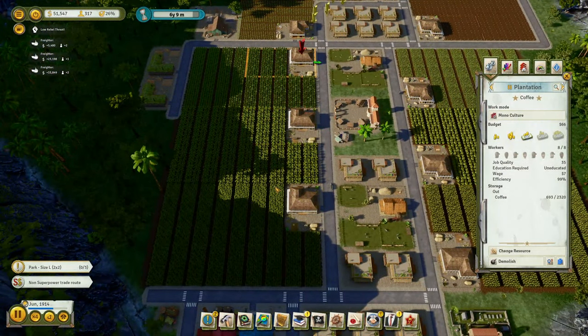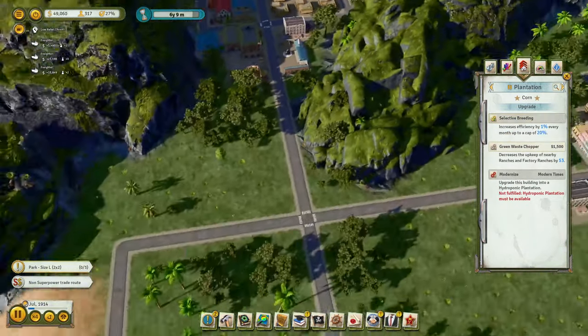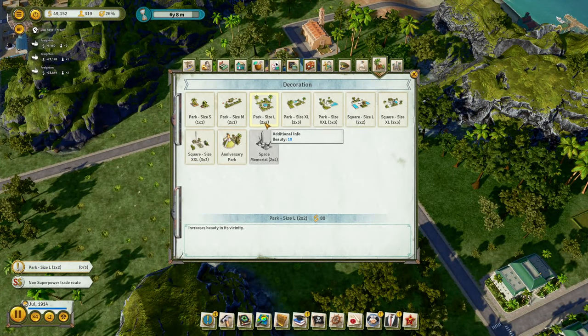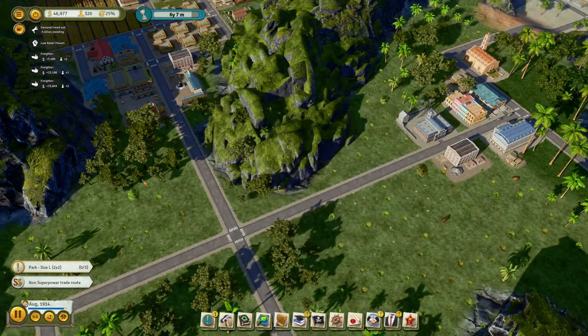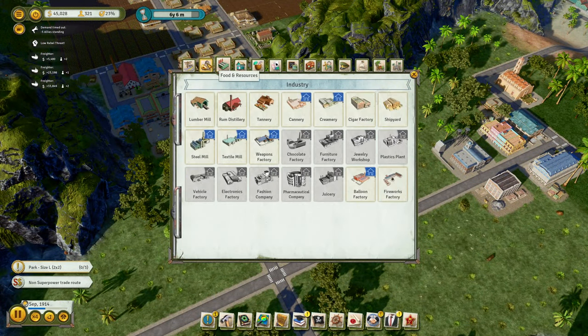Where's our corn? Oh, we have corn. There it is. Select your breeding. Next to the embassy, we need the parks. We have one, two, and three. And then we just need to hold a festival of our choice.